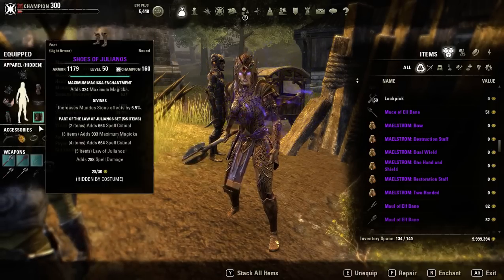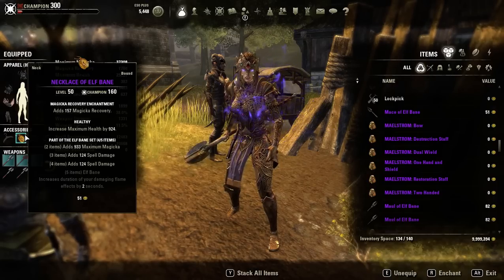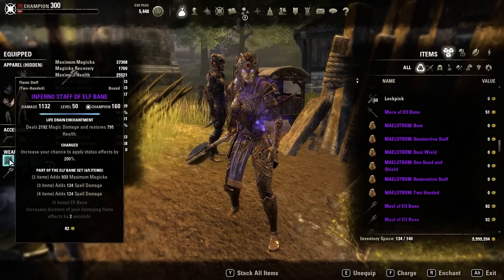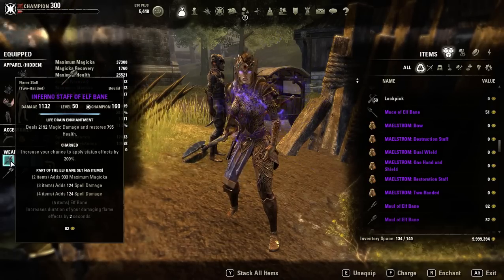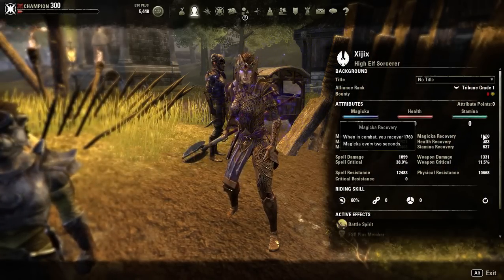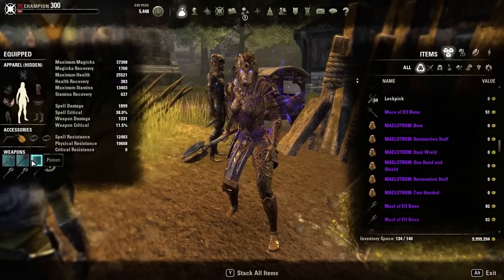Make sure it's Max Magicka enchant on everything. This is where you can kind of choose what you want to do, but this is a little bit cheaper in my opinion — it's up to you though. You have three pieces of Elf Bane on your accessories, and then one weapon of Beech. Or you can do Willpower and a Maelstrom staff — it's really up to you. Make sure you have Magicka recovery on everything. We have 1,700 recovery, so if you want to drop a little bit, you can get more spell damage. You can hit around 3k spell damage if you put one spell damage glyph on — so it's up to you.